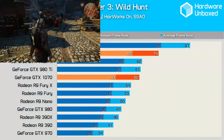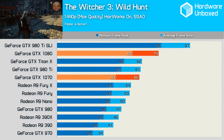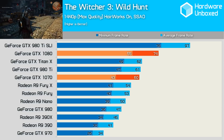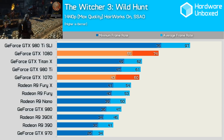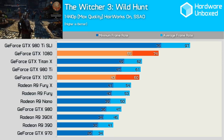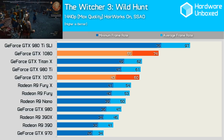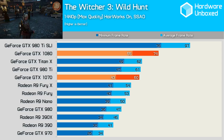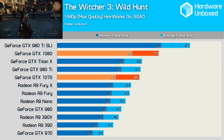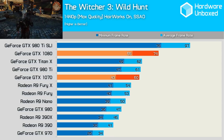Let's take a look at the results from The Witcher 3: Wild Hunt. The 1080 averaged 74 FPS while the 1070 averaged 60 FPS, making it just 19% slower. The 1080 was 24% slower than a pair of 980 Ti graphics cards in SLI, but 19% faster than the Titan X and 21% faster than a single 980 Ti. Meanwhile the 1070 was just 3% slower than the Titan X and 2% slower than the 980 Ti, despite smashing the 970 by an incredible 76% margin.